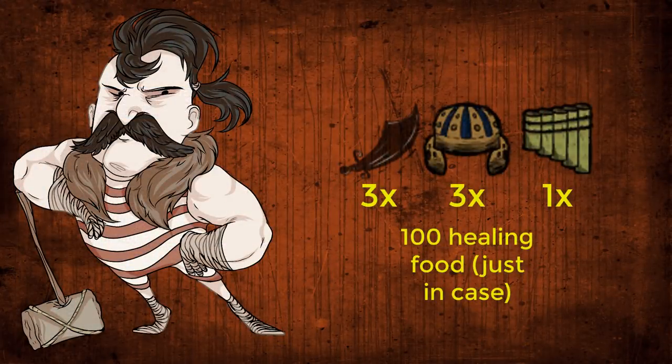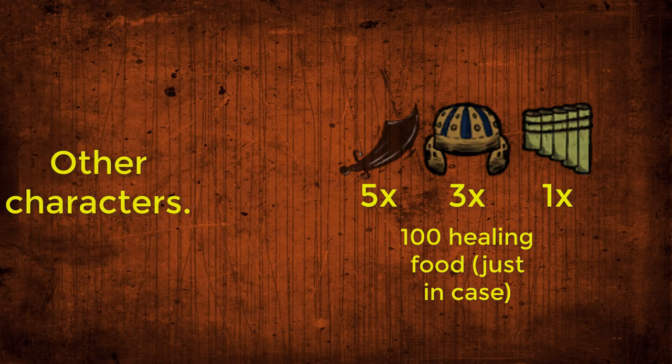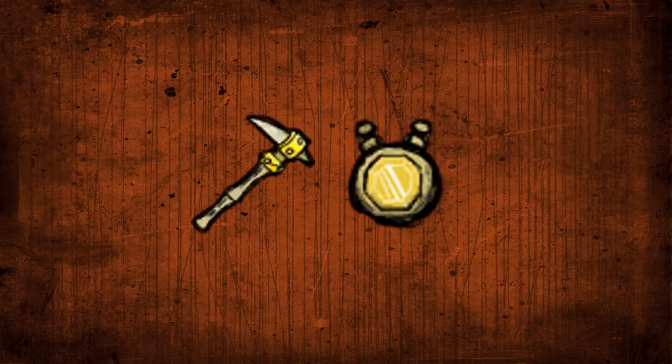With the stats out of the way, this is how to actually kill her. As Wolfgang, you bring 3 dark swords, 3 helmets, a pan flute, and 100 healing food. As any other character, you should bring 5 dark swords, 3 helmets, a pan flute, and 100 healing food. Also, bring any movement speed increasing items you have — it will make kiting her easier.